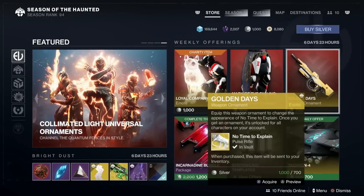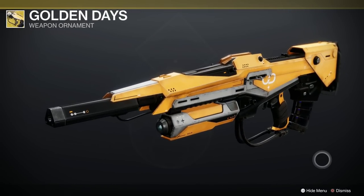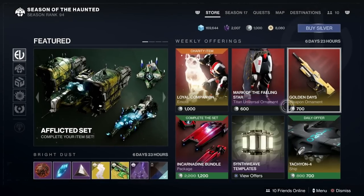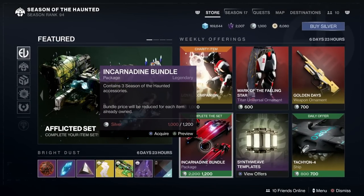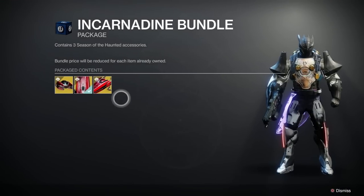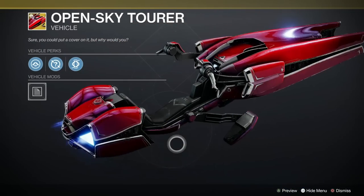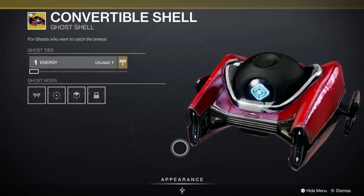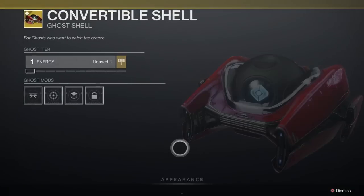Next we've got the No Time to Explain weapon ornament called Golden Days — oh that's very nice, actually haven't seen that one before. It's new this season, that's why. Then you can complete the set with the Incarnadine bundle — stunning ship in this, though I've already got that. We've got the sparrow there which is very very special with nice jets, and we've also got the ghost as well — it looks like a pool ball in there.